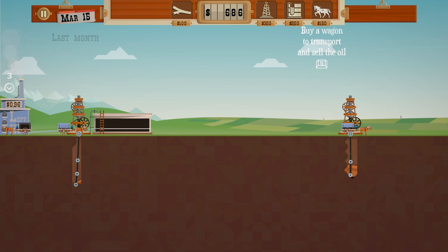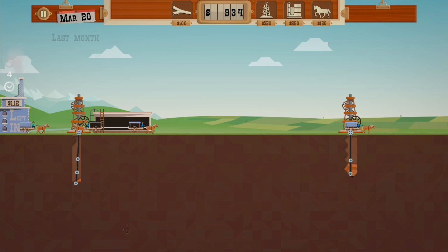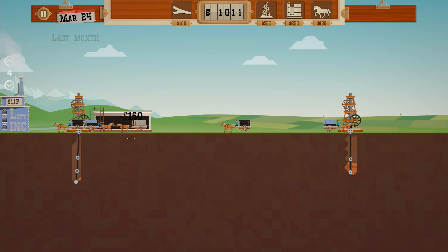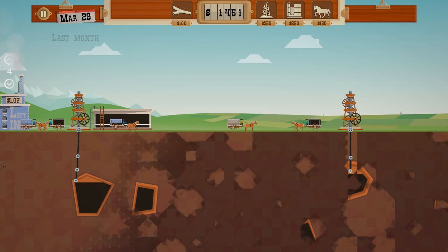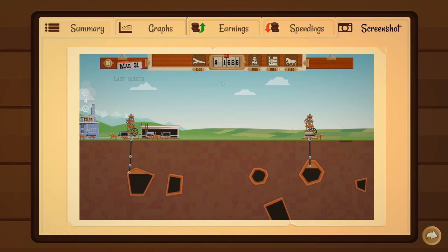March the 31st - we're not going to get this emptied quick enough. Time is running out. I don't think you get the money for what's in your silo; you just need to have it sold. There's about 10 days left. We ended up with loads left in there - we ended on $1,629. I don't think we actually got any money from the oil we had stored. But we've learnt something: spend money on lots of horses.